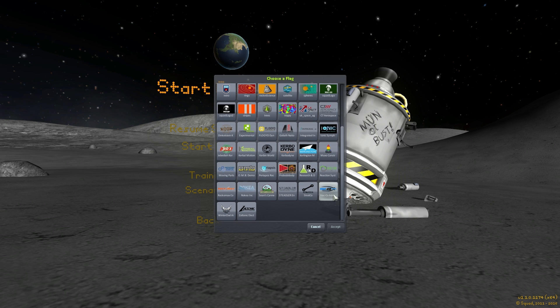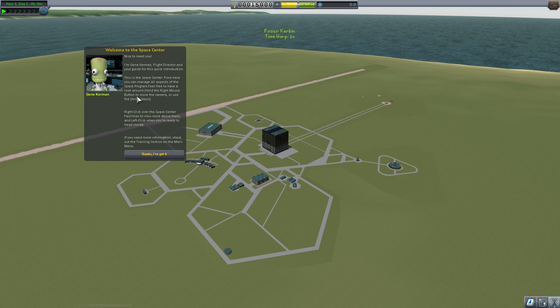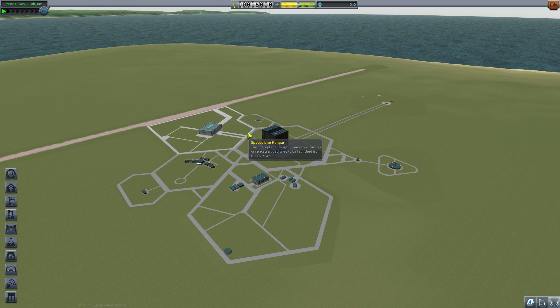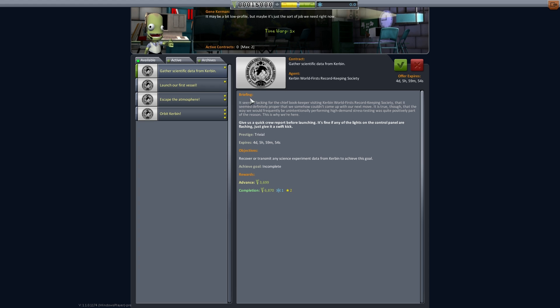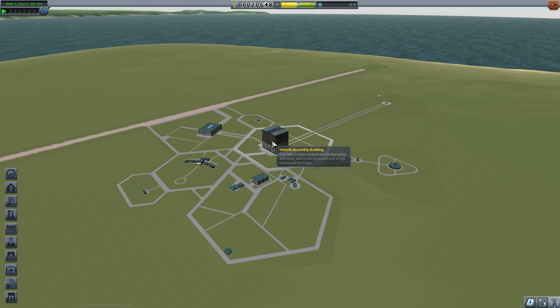The goal of career mode is to accumulate science. You do need money but it's not really the primary thing you're worried about — money comes quite easily later on in the game. What you need to do is first select some of your missions. We're going to grab the 'gather scientific data' and 'launch our first vessel' missions first, and then start making a rocket.